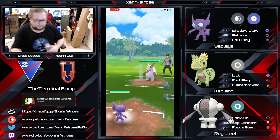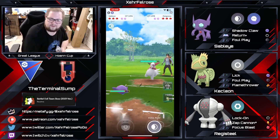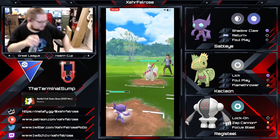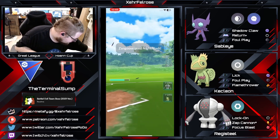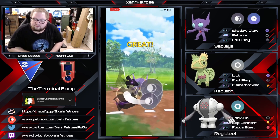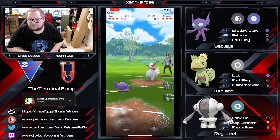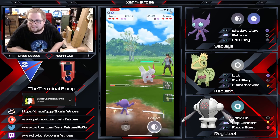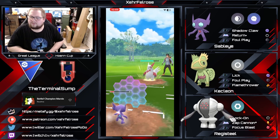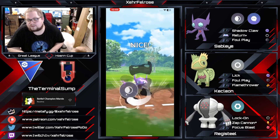Now we've got a spicy lead — Zangoose coming in on the opponent's side, actually a very good counter to this Sableye. That Night Slash is not going to feel good. Foul Play is going to be able to do quite a bit of damage. Zangoose is fairly squishy though, and it does grab a shield. Terminal Sump is up a shield, but look how much damage those Shadow Claws are doing to the Sableye. You really can't bring in either Pokemon in the back because they're both weak to Close Combat.